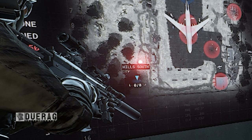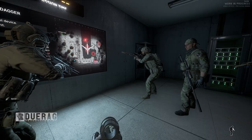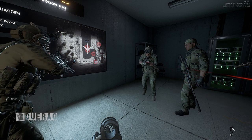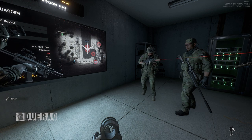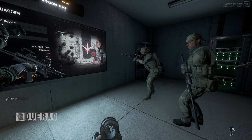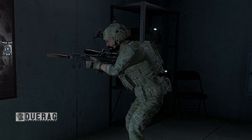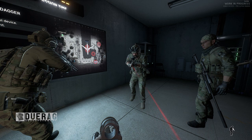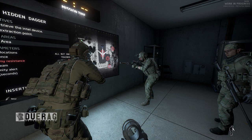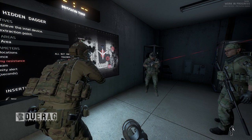Charlie squad, you are overwatch — spawning in hills south with Bravo team, pushing north but staying in the hills. Your job is to cover the tarmac and any open area, taking out enemies, calling out positions and movements. Once intel is found, the team leader will call out 'intel retrieved.' Squads will then move towards extract supported by overwatch. Overwatch will also clear out any potential hostiles moving towards extract. If all goes well, in a couple of hours we'll have the intel, the enemy force will be neutralized, and we will be victorious. Ready?